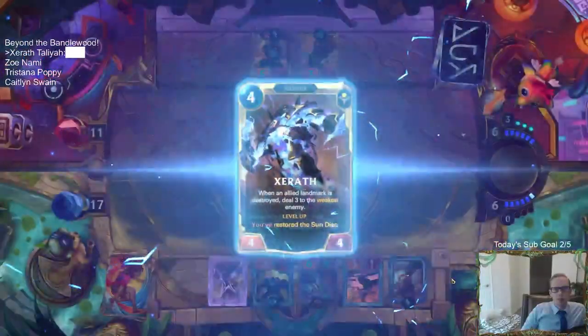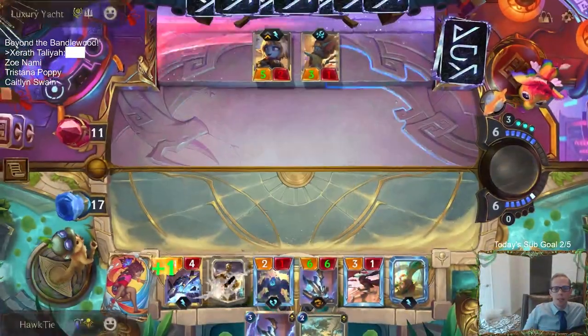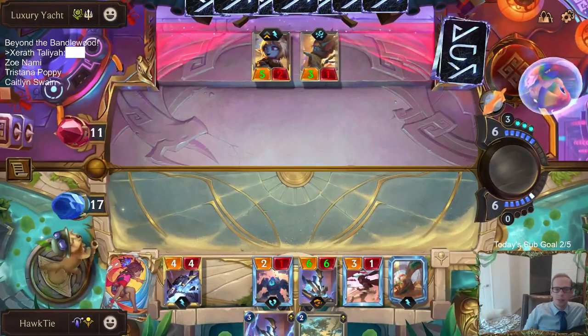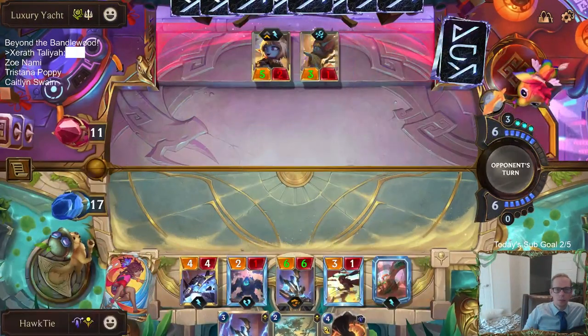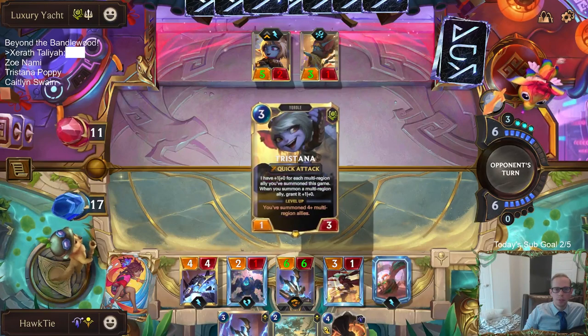So now if they play something, their weakest ally takes three with the Roiling Sands. Ground Slam good - Ground Slam, stomp Poppy, that's good.